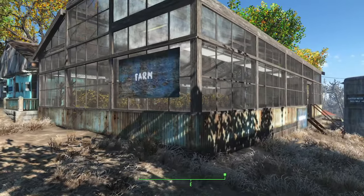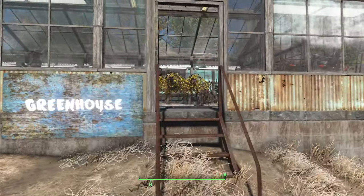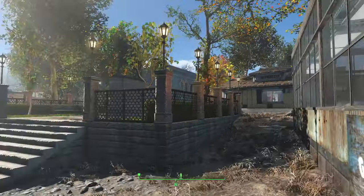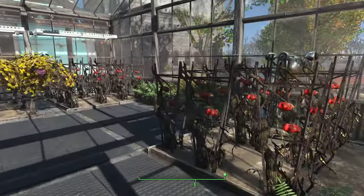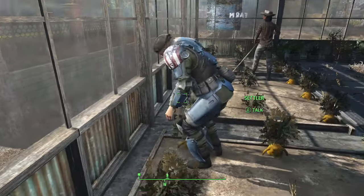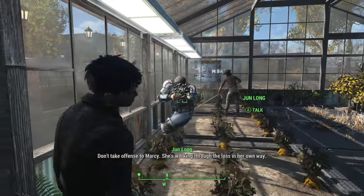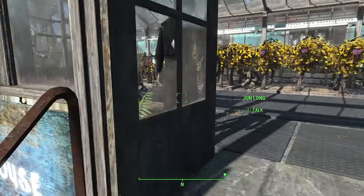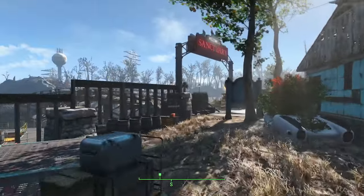Last thing to show is the farm — the greenhouse. I built this at the very start of the playthrough, and when I came back to build up Sanctuary it was already there. I moved it from where the mall was to back here. This is where the food comes from. There's even a guard in there with his gun out. That's the greenhouse — growing a little bit of everything. That's pretty much everything in Sanctuary.